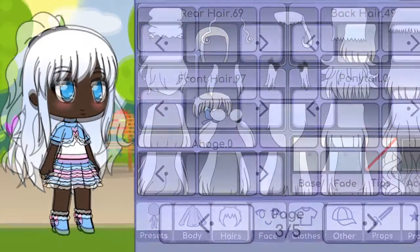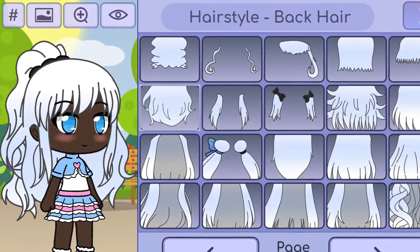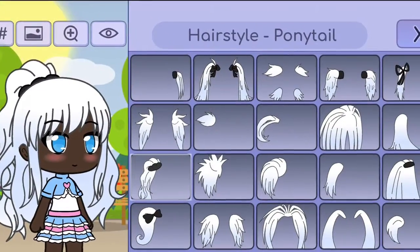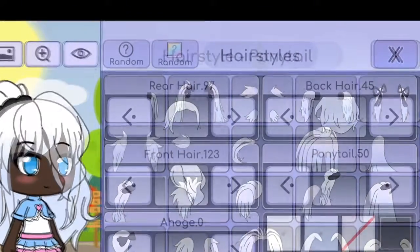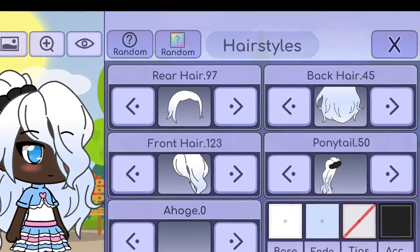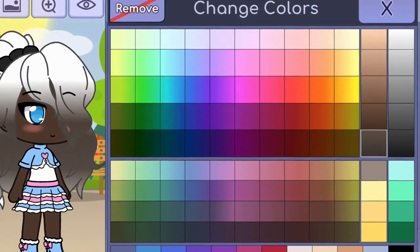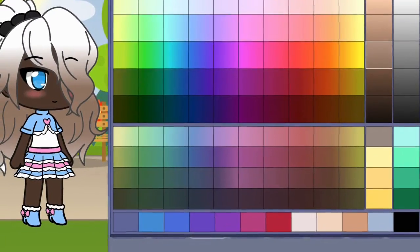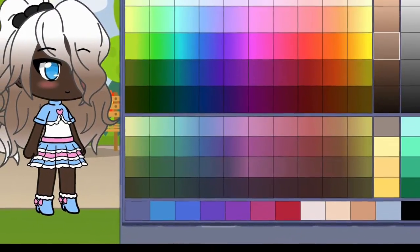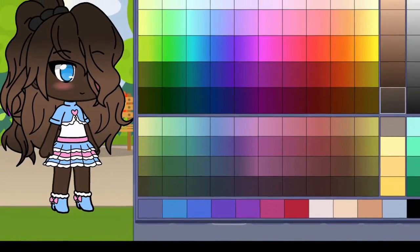So now we're making the hair. This is the hairstyle, and I think I've already picked the perfect one. So now that we've got everything we need, let's move on to coloring. I'm going to put fades in it, so let's make that lighter. And there we go, now it's faded.